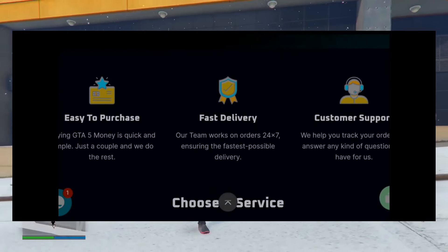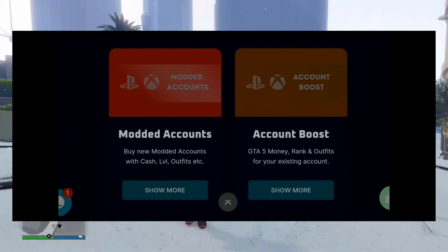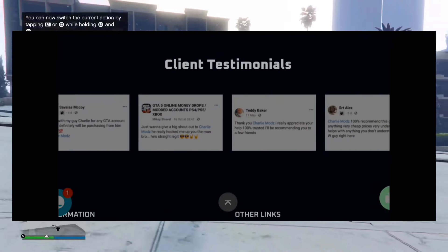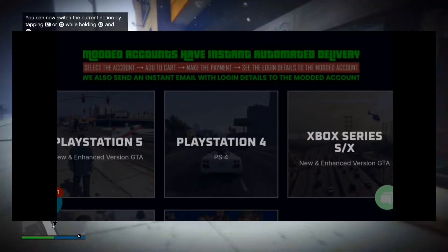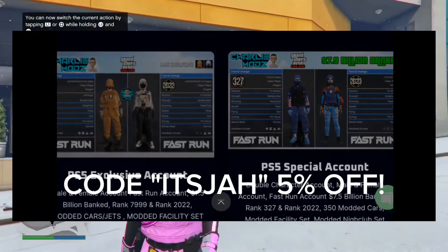Before we continue, if you guys don't want to spend hours grinding out these glitches, be sure to check out Charlie Smurfing. They provide multiple services such as modded accounts, money, and RP rank boosts for all platforms, and they also offer instant delivery. There'll be a link in the pinned comment and description — use code 'itsjar' for five percent off your order.